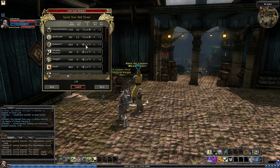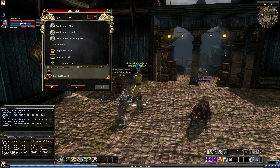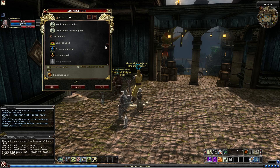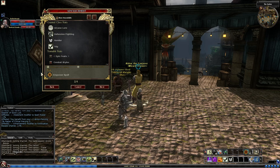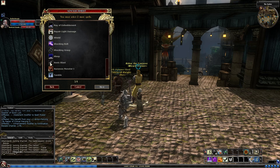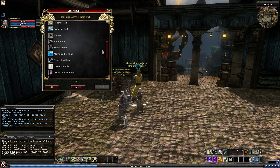Drop a point into Concentration, Spellcraft if you can, Disable Device, Open Lock, Search — those would be my choices for this level. You could put some in Spot as well. I'll go Empower, like I was saying. You can get any of these — Enlarge, Eschew, Extend. You can't get Heighten yet, you have to be high level. And Quicken. You can really pick anything. You can get Spell Penetration — I wouldn't at this level, I don't think there's much need. And we get to pick some spells. Sonic Blast recently got nerfed quite a bit, but I'll take it anyway — it's a different type of spell to what we have.